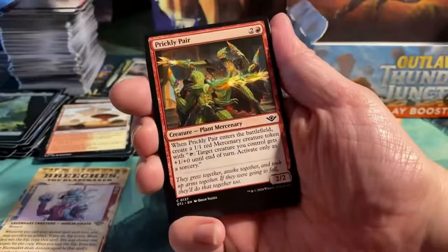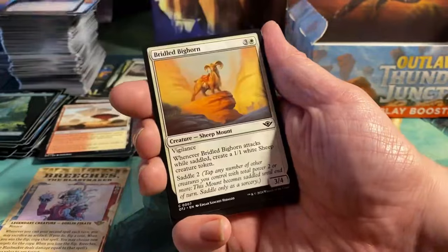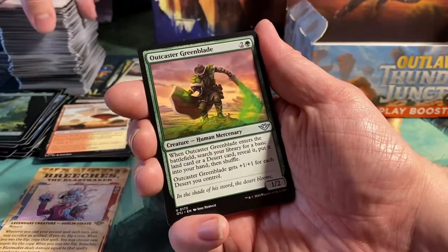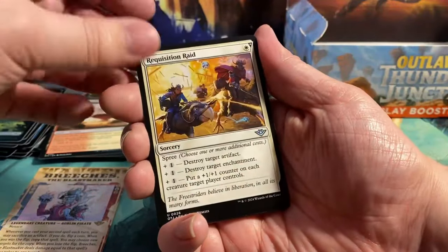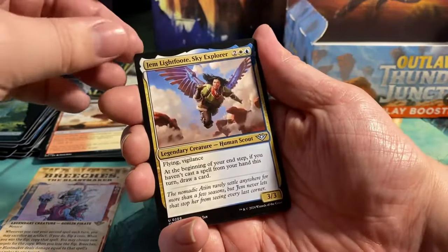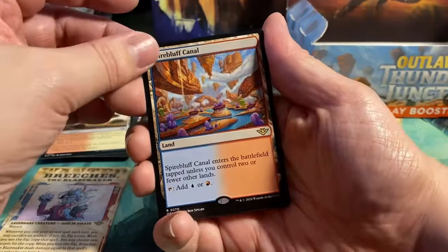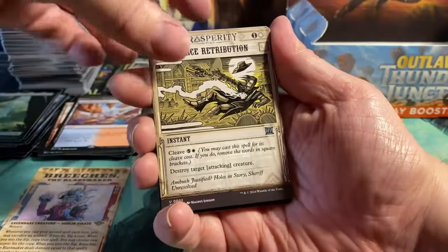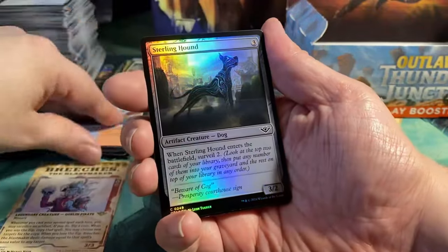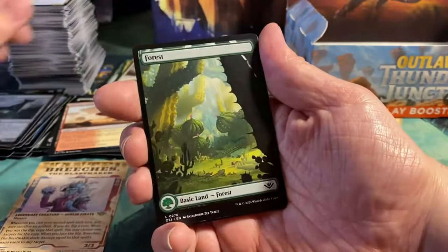Next pack: Snakeskin Veil, Prickly Pear, Ariad's Lullaby, Stop Cold, Oasis Gardener, Bristled Pighorn, Outcaster Greenblade, Mage Bane Lizard, Requisition Raid, Gem Lightfoot Sky Explorer. We have a Spire Bluff Canal as a rare land. Then a Fierce Retribution, foil Sterling Hound, a Full Art Forest, and an Elemental token.